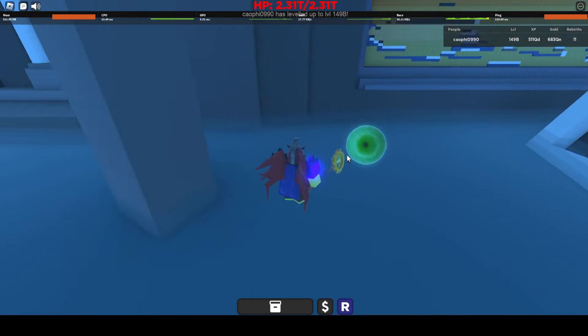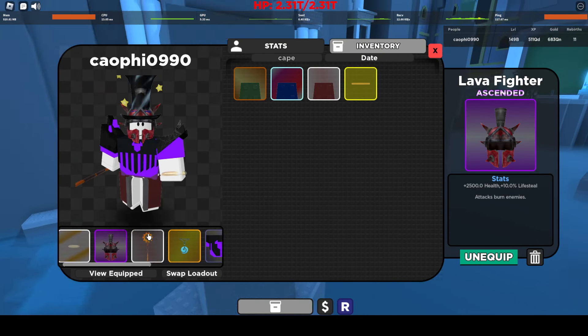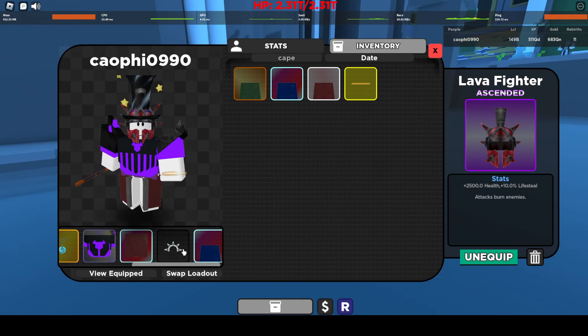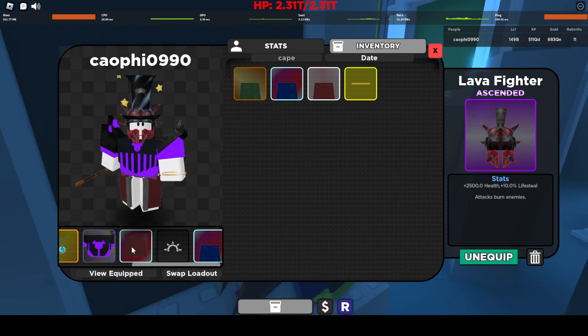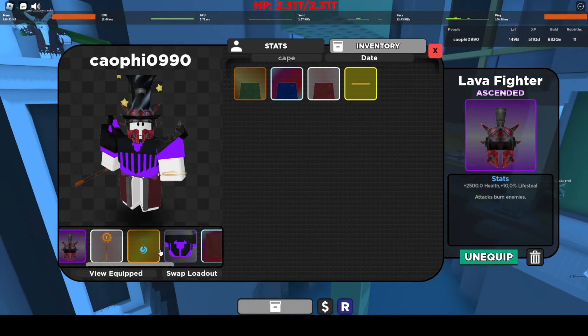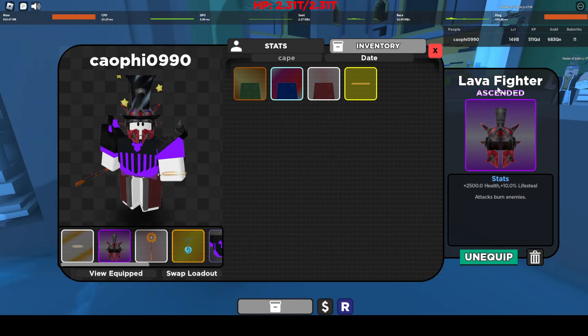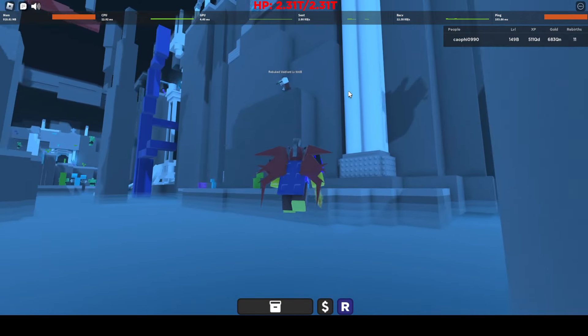So I can literally grind these people — like, he dies. You can grind him easy. So this is, in my opinion, a very good solo staff build. It's not the best, I'll tell you that, but it's just really good. And the Lava Fighter is what makes it carry very much.